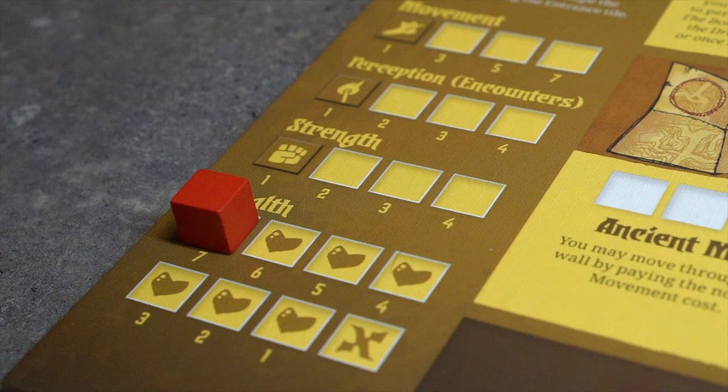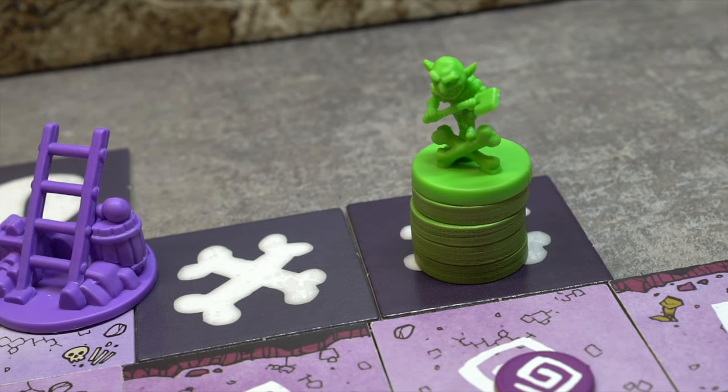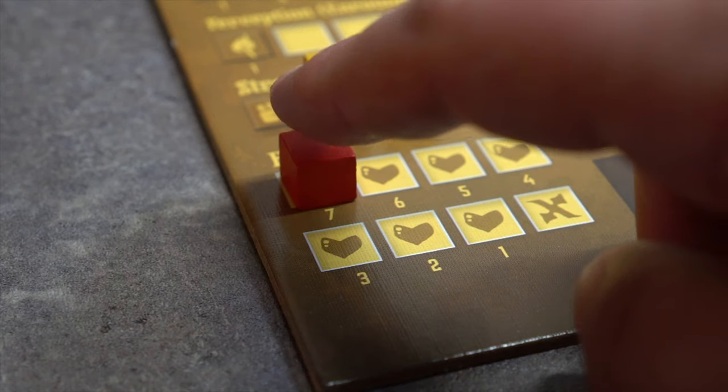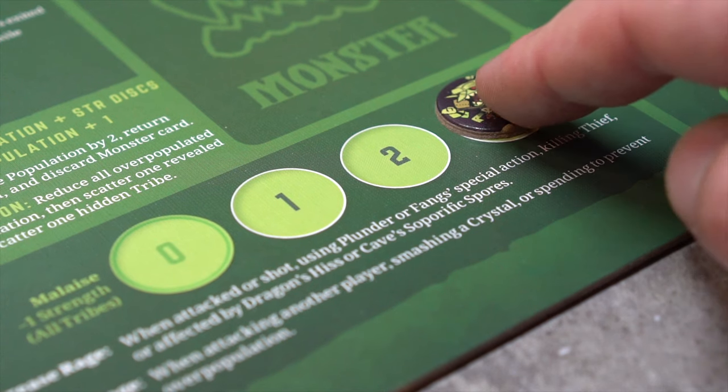Ambush tile: First, the Knight may assign more hero cubes to strength. After that, the Goblins may attack the Knight with a hidden Goblin tribe as long as its strength is greater than the Knight's. When a tribe attacks, she loses one health. The Goblin tribe scatters, and the Goblin's rage decreases by one.